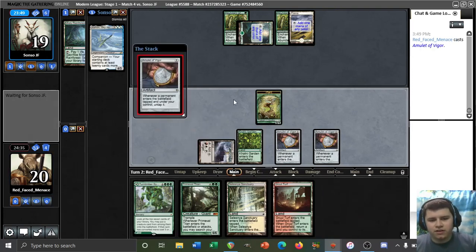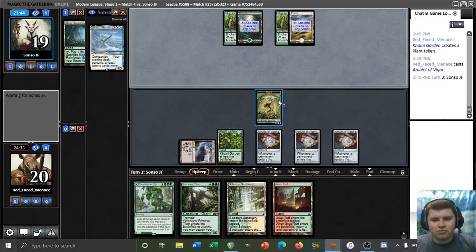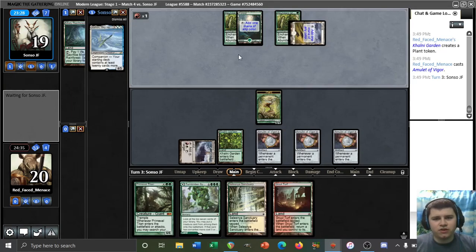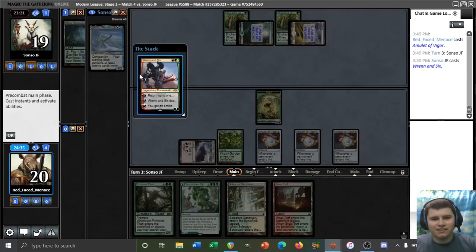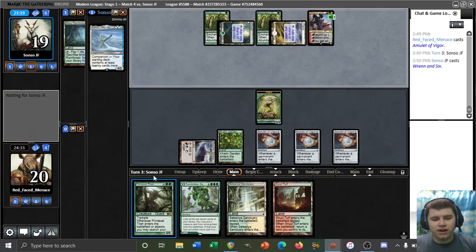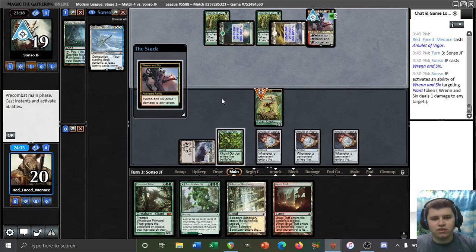Third Amulet of Vigor — how do you feel about that, opponent? Look at the trio! Don't forget this little 0-1 guy — he's just chilling, hanging out. Not every day you get to throw three Amulets of Vigor into play. Hopefully our opponent has no interaction for this Titan. I'm a little afraid of playing into a counterspell, so we might just want to jam the Titan first and see what happens — or our opponent can tap out and give us free reign to Titan them and kill them.